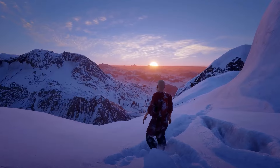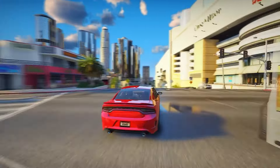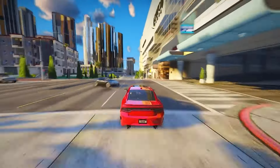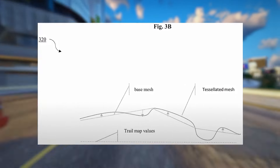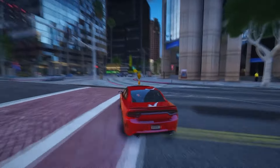In Red Dead Redemption 2, you can leave realistic footprints in the snow and mud. Rockstar explained that they employ two shaders for this effect: parallax maps and desolation. These shaders create a convincing illusion of high-level deformation, where footprints appear on the terrain's surface. In reality, the surface is warped but not physically deformed, ensuring a smooth and polished movement experience.